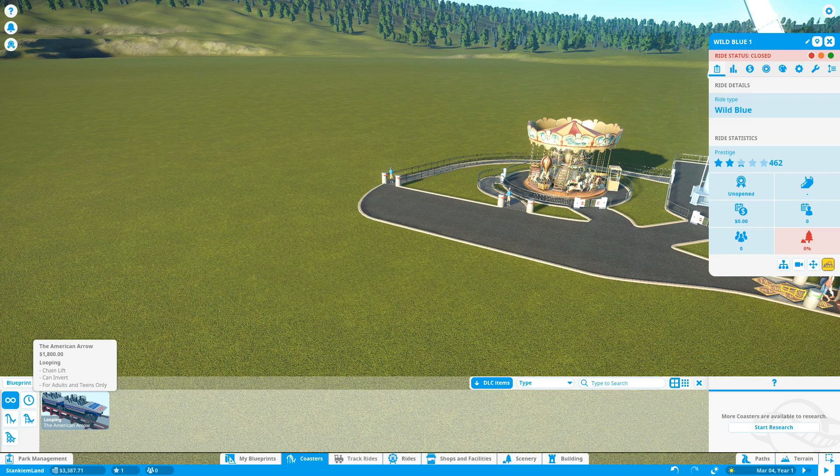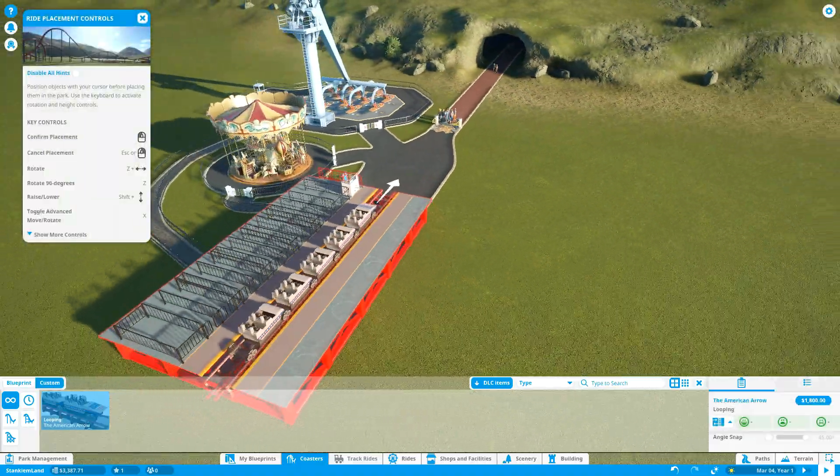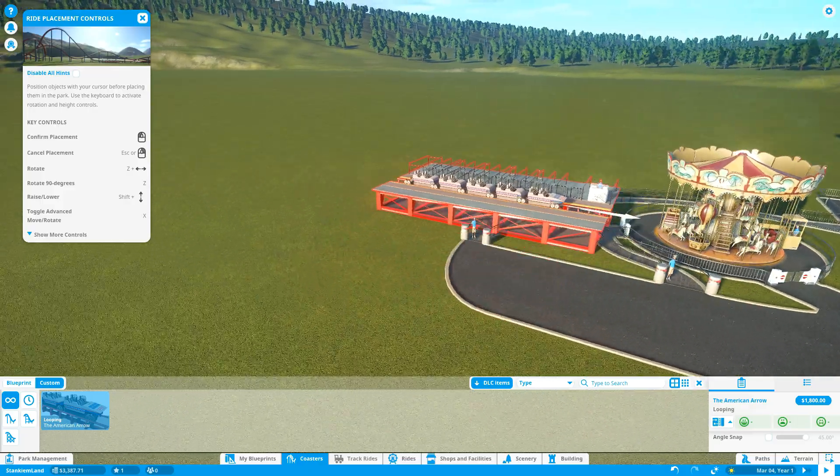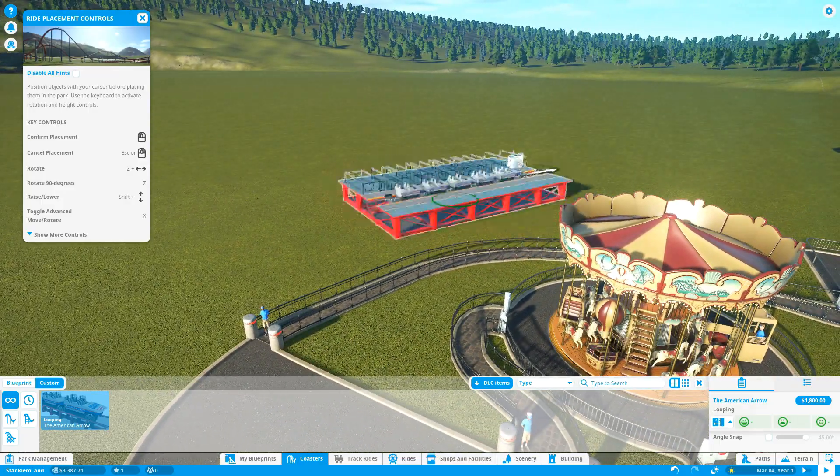We're gonna try for a really small coaster. The problem is I can't just sit on these loans — it's gonna eat all my money. I don't know if I could build anything small enough with this coaster type.